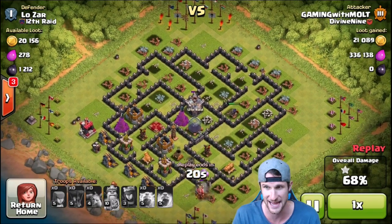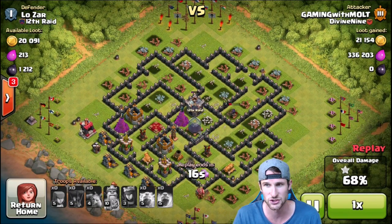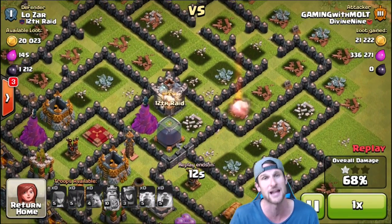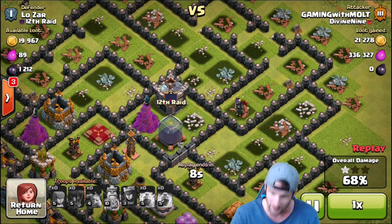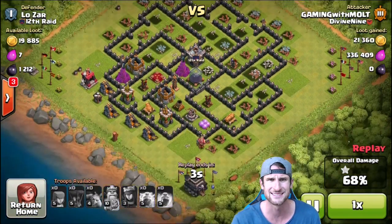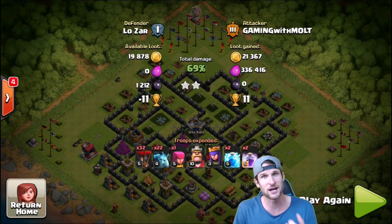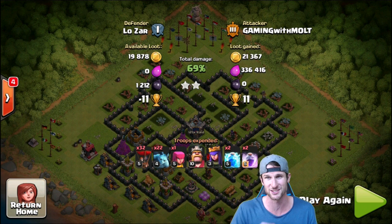We've got some minions going in on that elixir as well as the queen - over 300,000 elixir right now, that's top notch! Now she focuses on the clan castle, which makes me very sad because that dark elixir is right there. Sadly she's going to waste all of her time and life on that clan castle and doesn't even take it out. We got a great amount of loot except for dark elixir - we got zero dark elixir. But 336,000 elixir is really, really good.